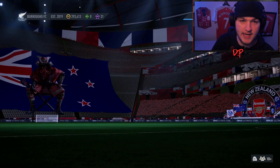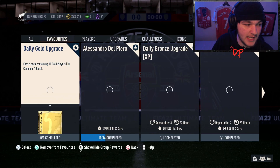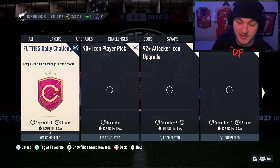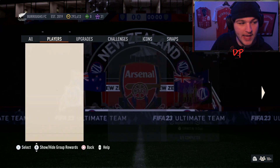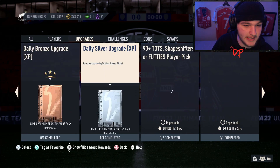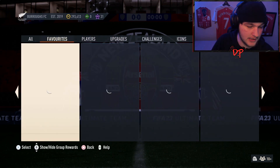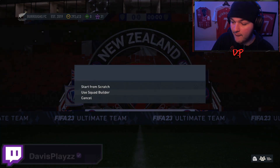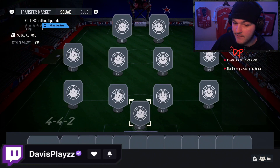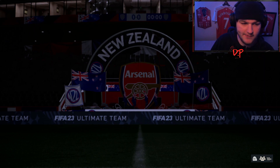So the Footies crafting upgrade — if we head over to the Squad Building Challenges — I'm going to clear my favorites here; we'll be returning some to the favorites tab shortly, just for the sake of the video. If we look at the Footies crafting upgrade SBC, which we need to complete 35 times, you get three 80-plus players from it and it requires a full 11 gold players — gold commons. You can use gold rares if you want, but just a full squad of 11 golds.